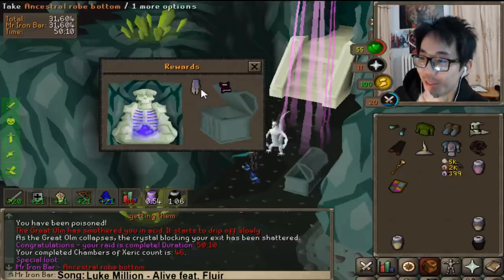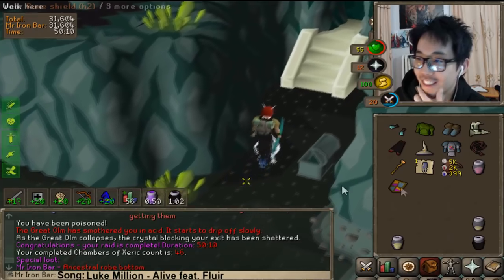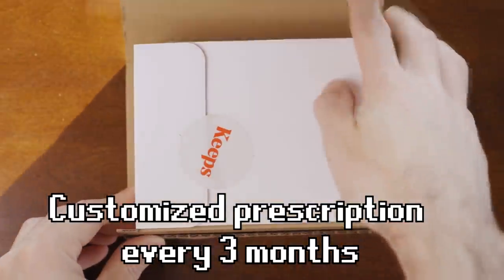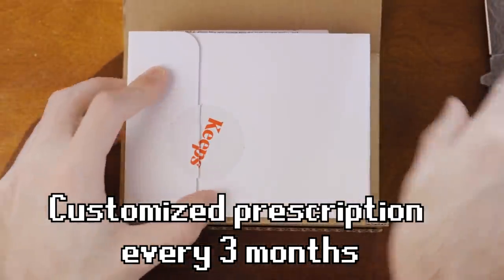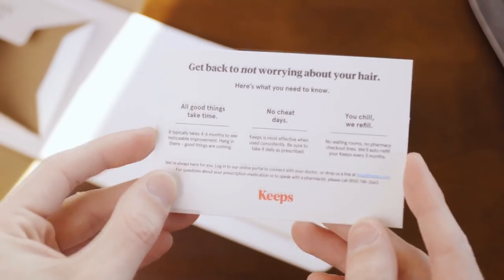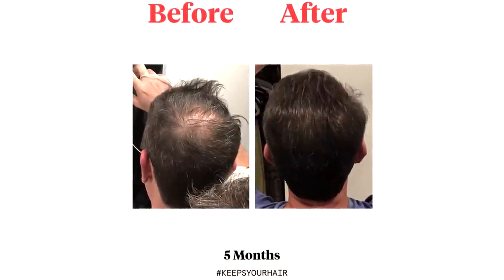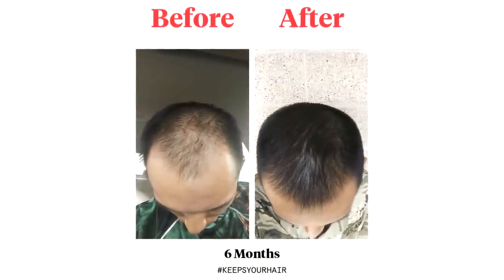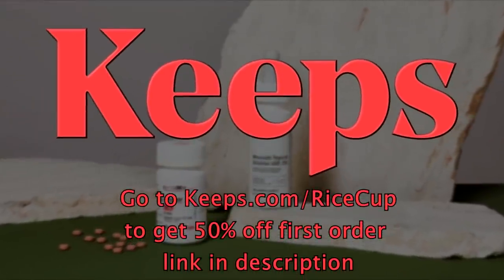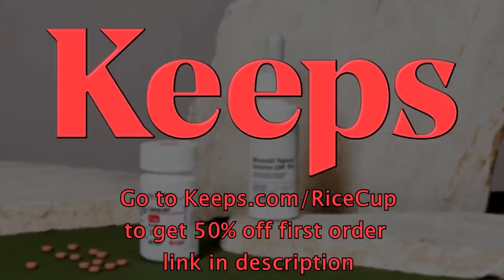The mane is a pivotal part of most men's looks and confidence, however hair loss is a very common phenomenon that happens to most adult males by age 35. As a male in my 20s it is apparent that my hair has thinned a lot over the years. Luckily hair loss prevention exists and Keeps is the premium hair prevention service. The Keeps subscription service includes connecting you with a certified doctor who will tailor and send the right prescription every three months to your doorstep, with 24/7 access to your doctor. The Rice Fields in collaboration with Keeps is offering a 50% discount on your first order - start saving your hair now by clicking on my link keeps.com/ricecup in the description.